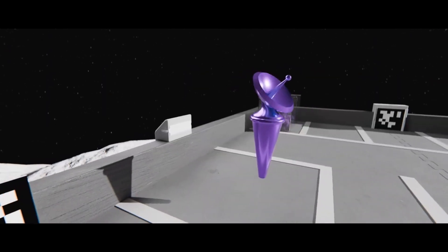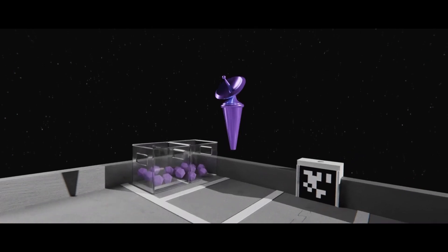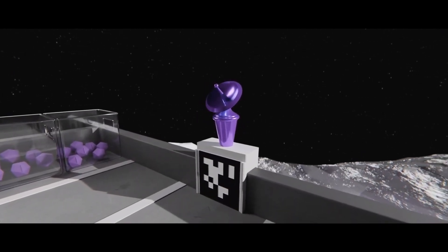Robots can start the game preloaded with their team beacon. This team-created element can be placed into the beacon mast to earn points and display their team spirit.